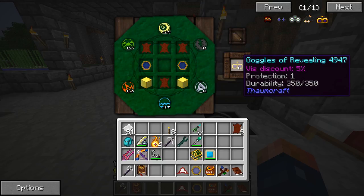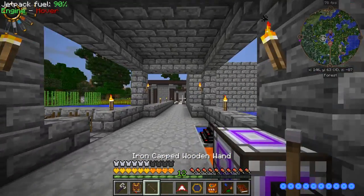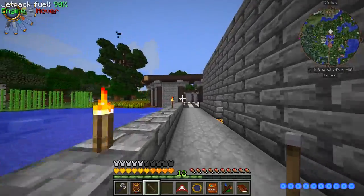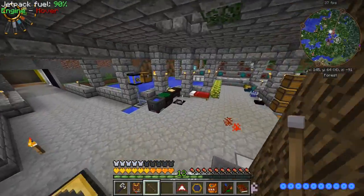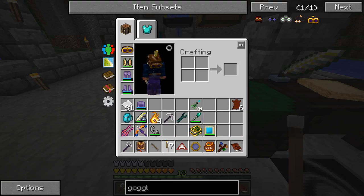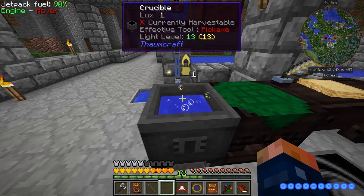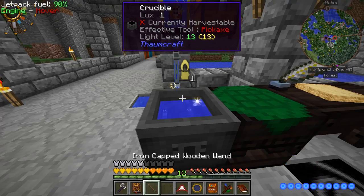Wearing this will do a 5% reduction on top of that 10%, so that'll knock it down to 105% vis cost. If we have a whole wardrobe of this stuff, we should be able to get that down. Now we have the goggles. We can put our goggles on - it doesn't really change much visually, but you will be able to see aspects now. Say if I throw a torch - you can see it hovers over it, and while we're looking at it we can now see what aspect that is.